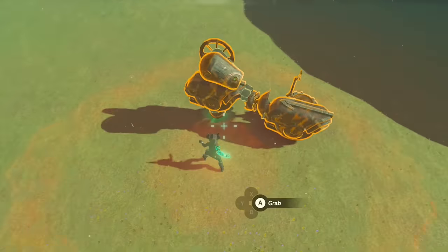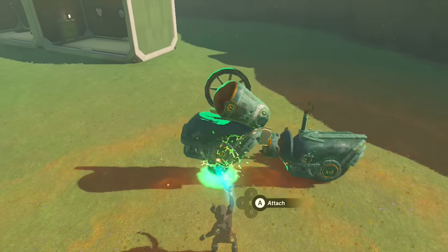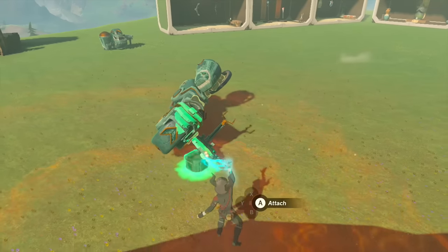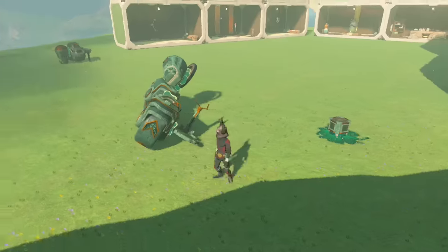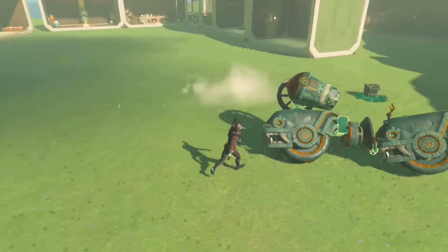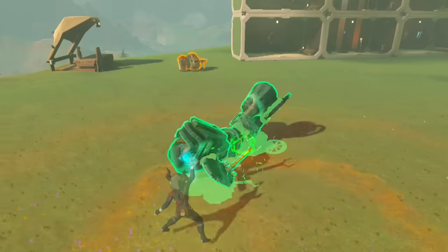Now remove the stake — you should actually remove the stake first, then place your last piece, so your auto build doesn't include the stake in it. Remove the stake first, then place your last piece. Hopefully that makes sense. That's what the master cycle looks like.